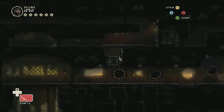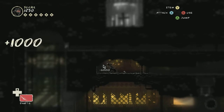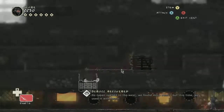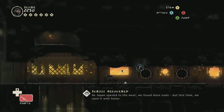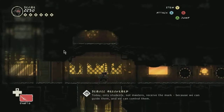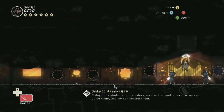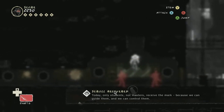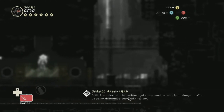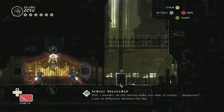So we're going to go down here and through here and see why the game made us move all this stuff. It seems like a lot of stuff to be moving for no reason at all. So aha, look — we've got this scroll. 'As Japan opened to the west, we found more soon. But this time, we used it with honor.' Only students, not masters, receive the mark. Because we can guide them, and we can control them. Still, I wonder — do the tattoos make one mad or simply dangerous? Makes us dangerous. I see no difference between the two of them.